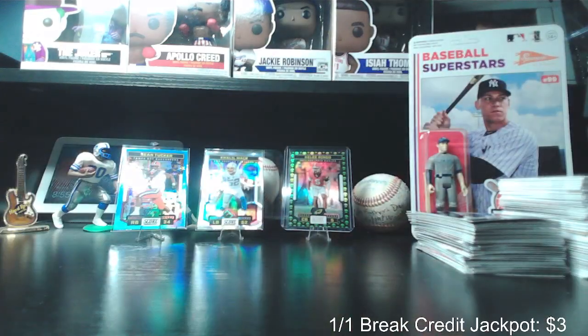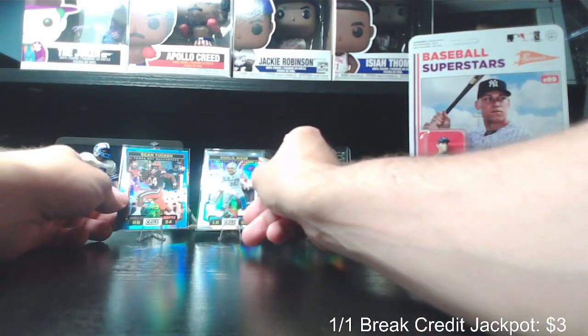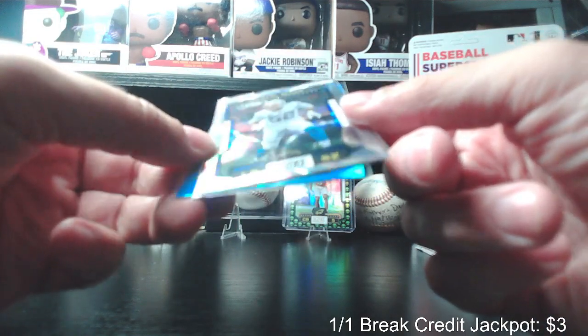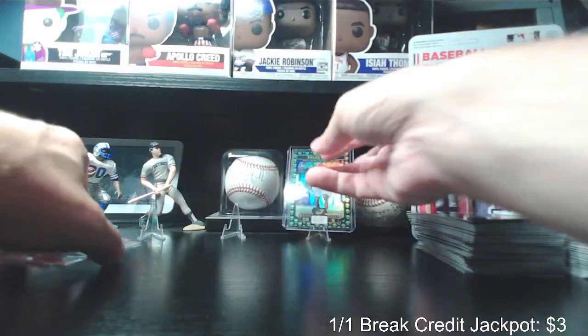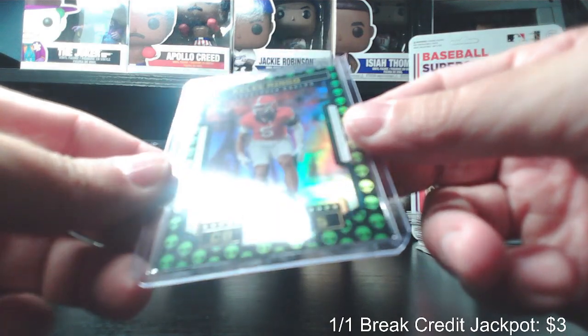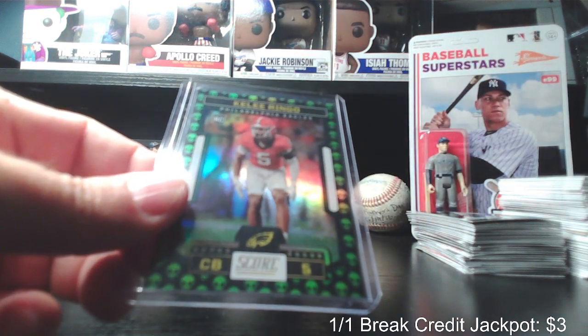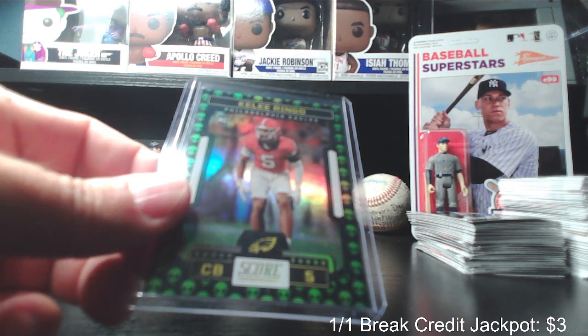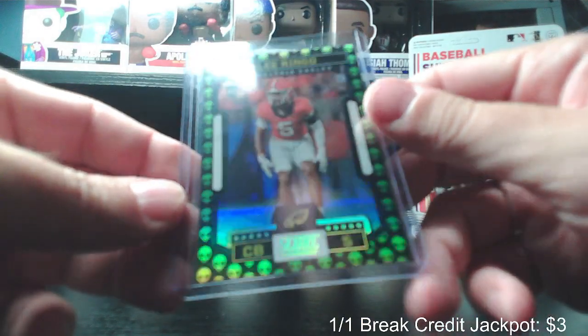Along with a number of rookies — Stroud, Bryce Young, Anthony Richardson, Jamir Gibbs, Sam Laporta, Bijon Robinson, Jalen Carter, Will Anderson — pretty much everything you'd want out of the blasters. We also hit a couple of numbered cards: Khalil Mack numbered 87 out of 135, Sean Tucker rookie numbered 200 out of 299, and the case hit of Kelly Ringo extraterrestrial. Judah had Philadelphia — congrats Judah on a nice card. We'll look up comps on that just for fun.